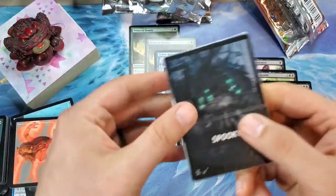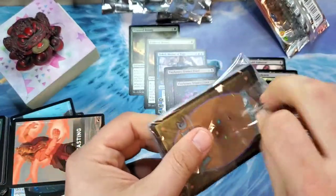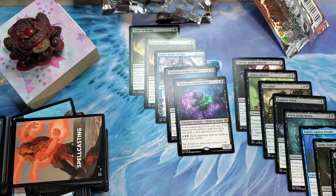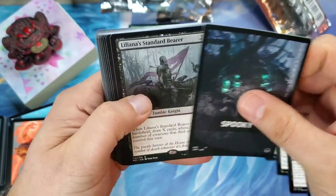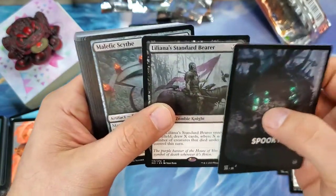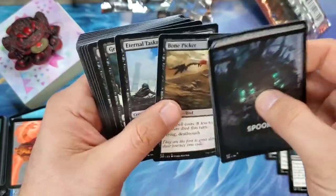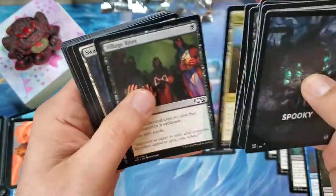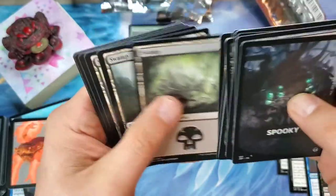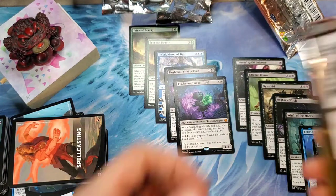Spooky — going into the Spooky pack with Liliana's Standard Bearer. Barter in Blood. The right side has been a little lackluster here, but I can't complain with two Tiny Bones pulls and a Teferi.